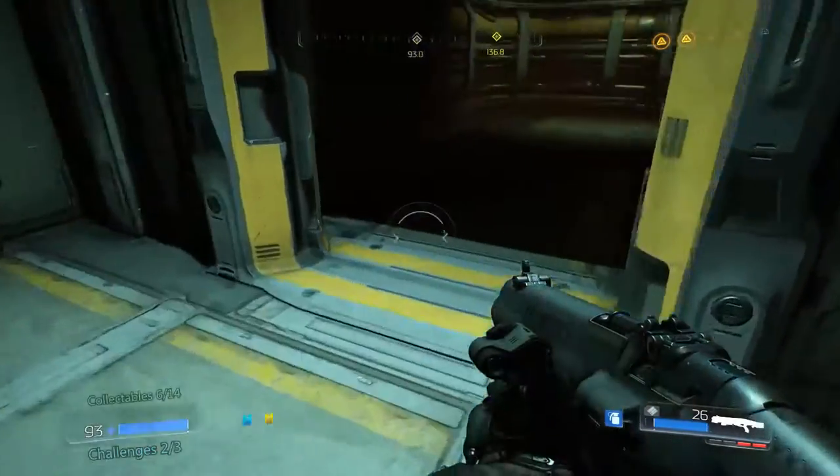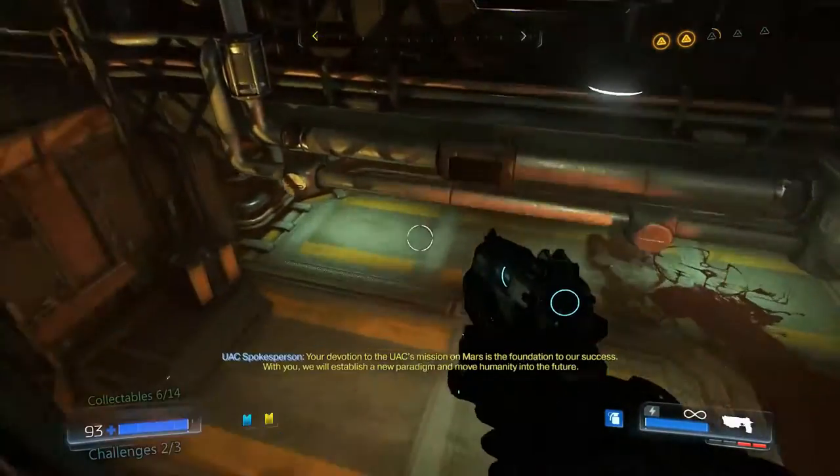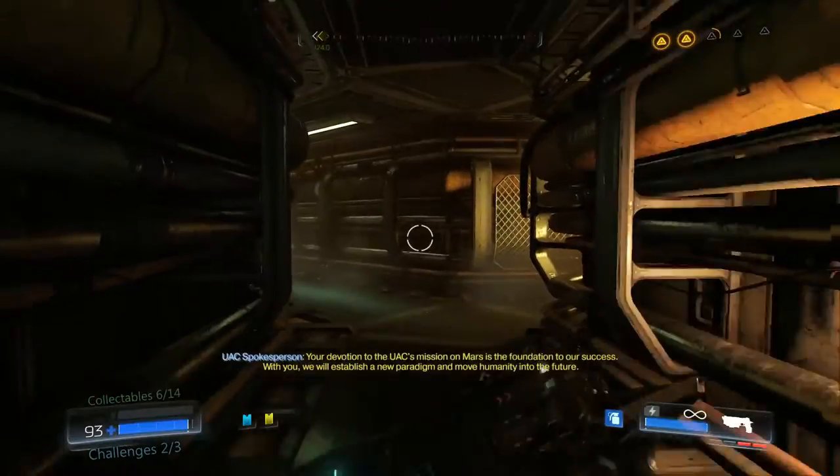After retrieving the rocket launcher, return back to the clearing and then turn left and jump up the nearby wall. From here, follow the corridor down and jump through the window, then look to your right to find the next codex entry.